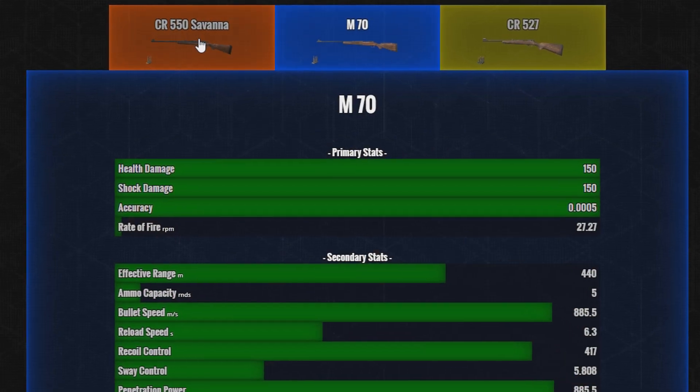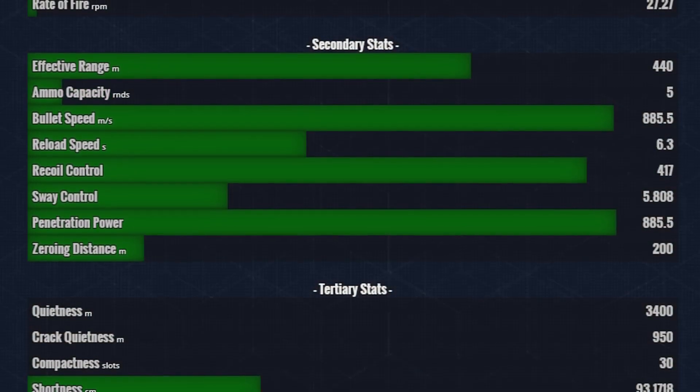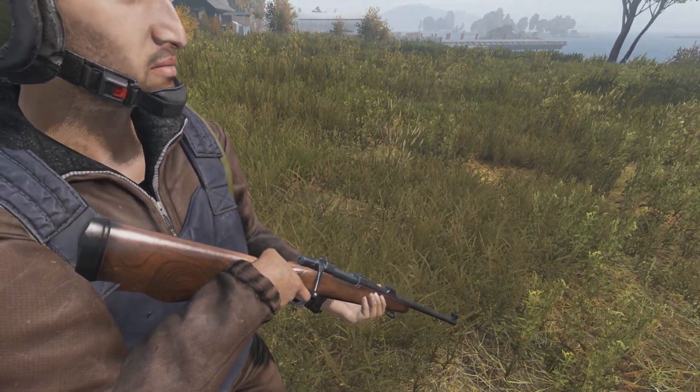Back to comparing it to the Tundra, the CR550 has a better ammo capacity at 11 compared to 5 and has a much faster reload speed, reloading around 30% faster. Here is the reload animation for the 550.